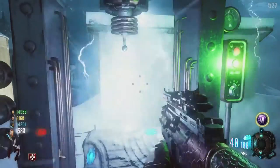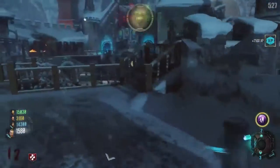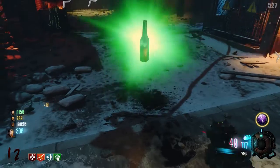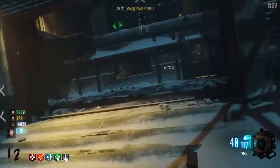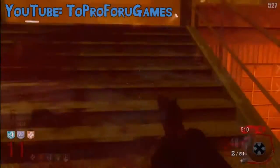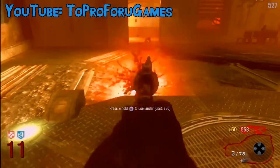Deadshot Daiquiri increases hip-fire accuracy by 35%, reduces recoil on all weapons, removes idle sway on sniper rifles, and adjusts the aim assist to target the zombies' heads instead of their torsos. It costs 1,500 points on consoles, and because PC doesn't have auto-aim, it only costs 1,000 points on PC.